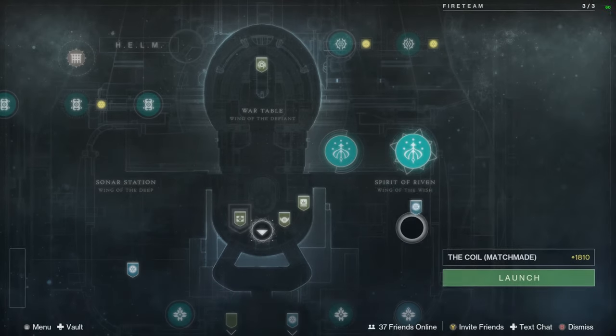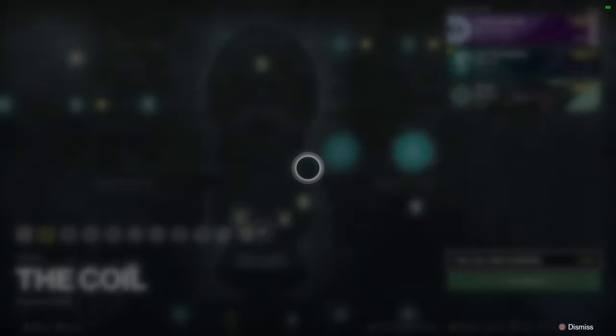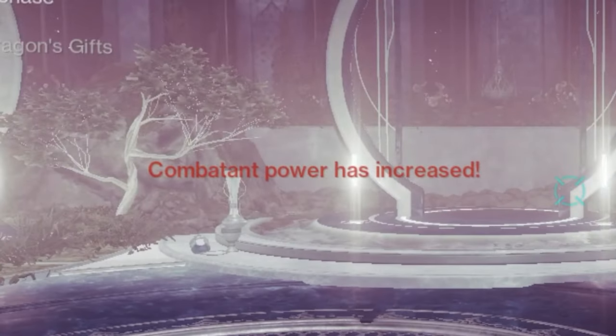Now getting into it, the Coil can be launched from the Helm and, as many already know, it is a 3-man activity that gets more difficult the further you are into it.